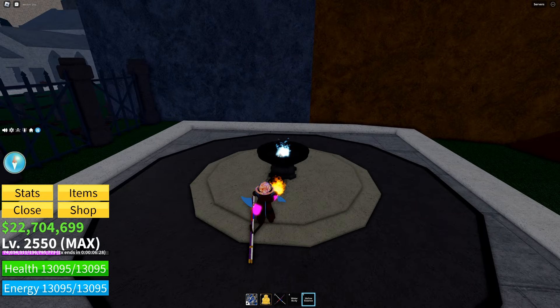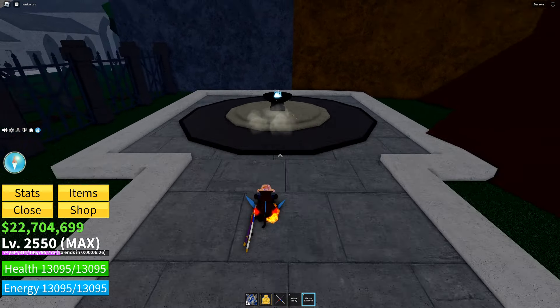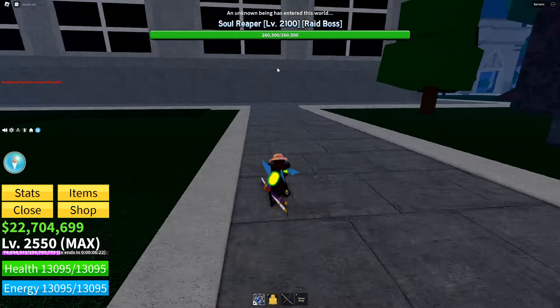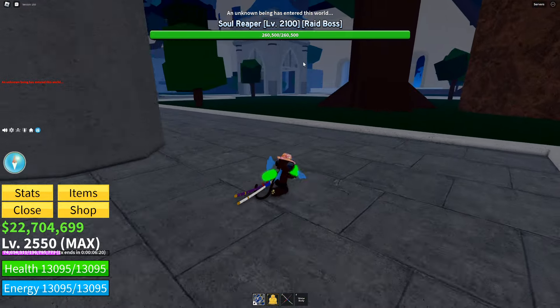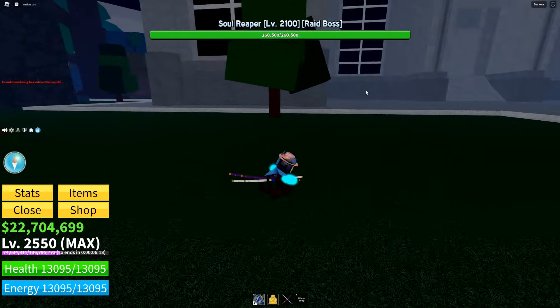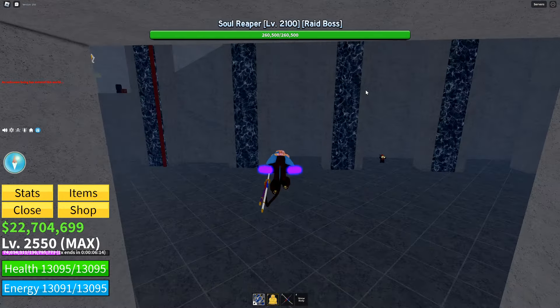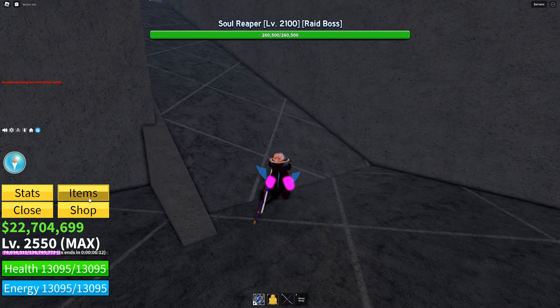Once you get your Hollow's Essence, go over to this pedestal right here, hold out your Hollow's Essence, and just shove it in there. It'll say 'An unknown being has entered this world,' and it's going to be called the Soul Reaper, level 2100.